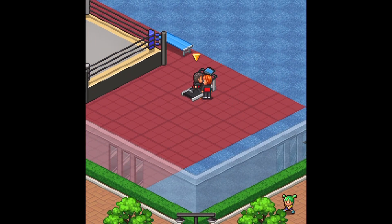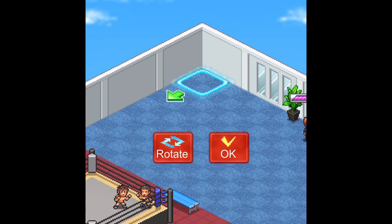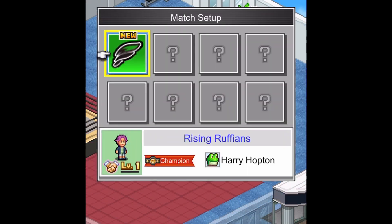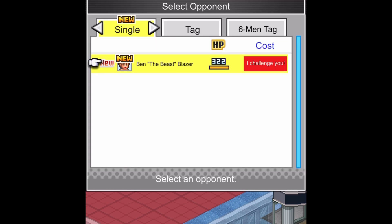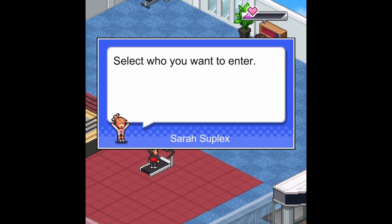You'll then enter your gym for the first time, and it's here where you'll spend most of your time. This is where you'll recruit other wrestlers to your team, train them up, build equipment for your wrestlers, hold events, and so on and so forth. Each week, you'll be challenged by a rival promotion. You'll be able to accept or decline, and choose which wrestler on your team to send out. You can also make other matches later on to your liking.